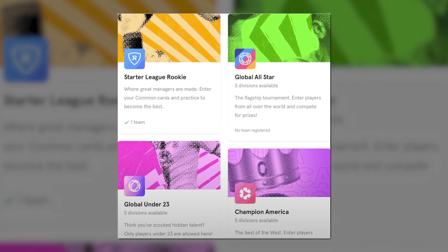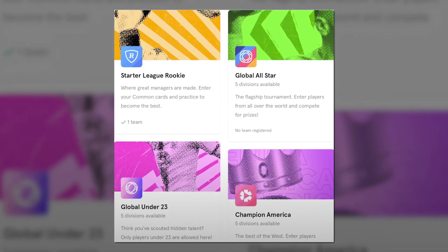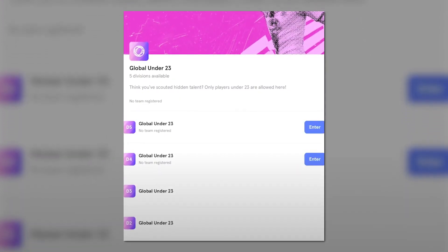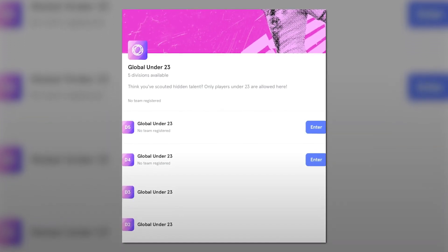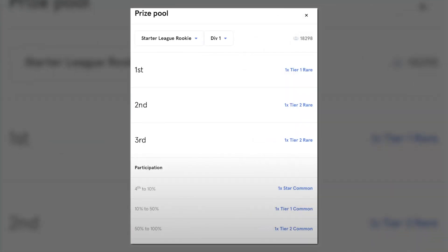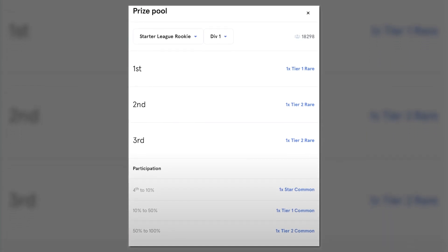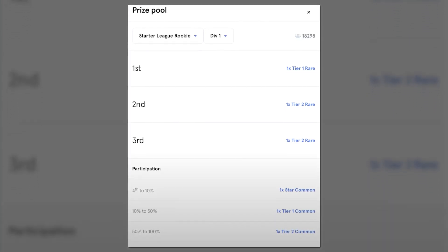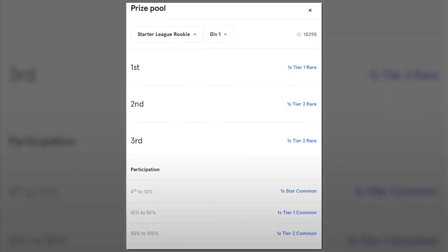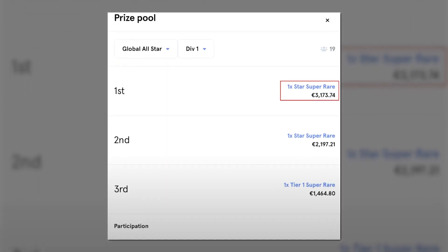There are a host of leagues you can join to compete for prizes. Each league has different prize pools. Every league except for the rookie and special weekly one has different divisions, and each division levels in difficulty. For example, a starter rookie league might earn you a tier 1 card for first place, a tier 2 for second or third, and so on. Tougher leagues have bigger prizes — for example, you might earn a star super rare card for first or second place.